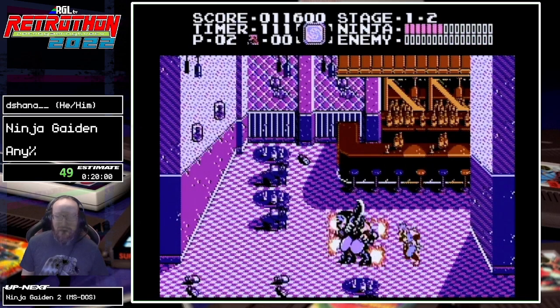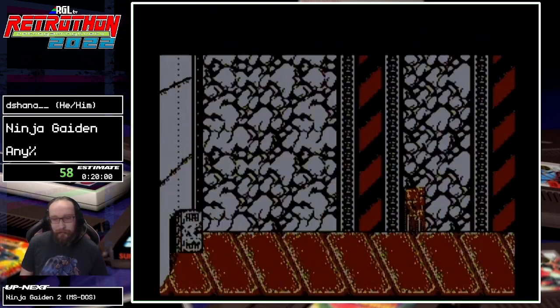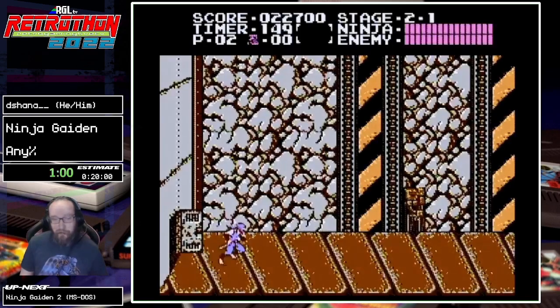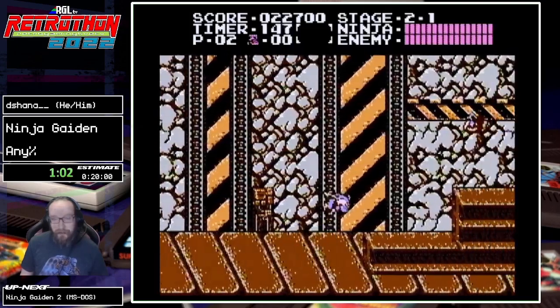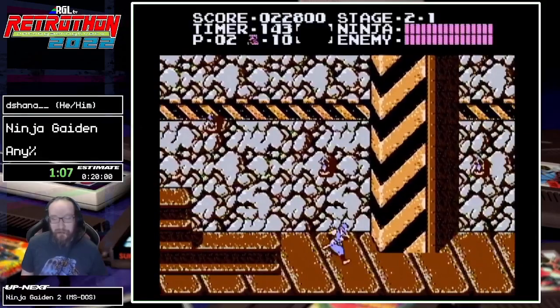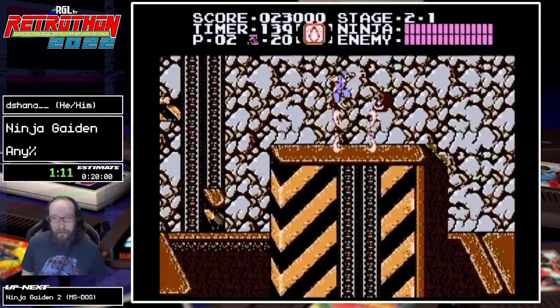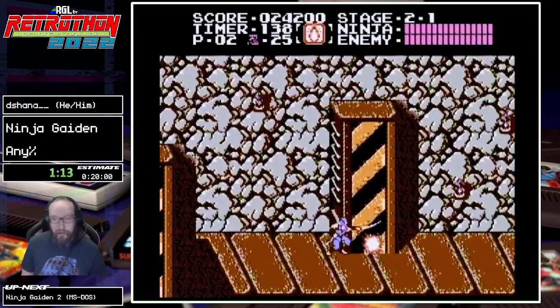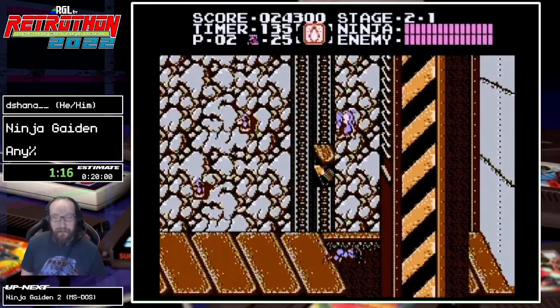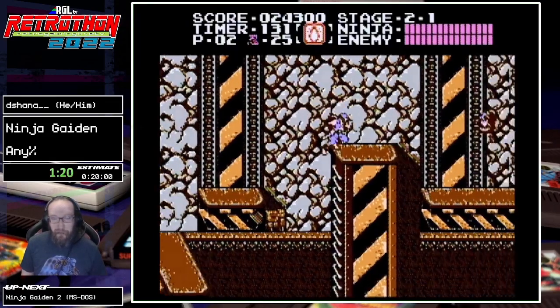Oh my goodness. So another interesting quirk that I just had happen there — if you jump and slash and then land within the right frame window, you will be locked out of your sword and so I wasn't able to do the spin slash. But we're moving on to level two here. As in level one and all levels except for three, we're just essentially running through as fast as possible until we get the spin slash. And then the levels are really not too bad.